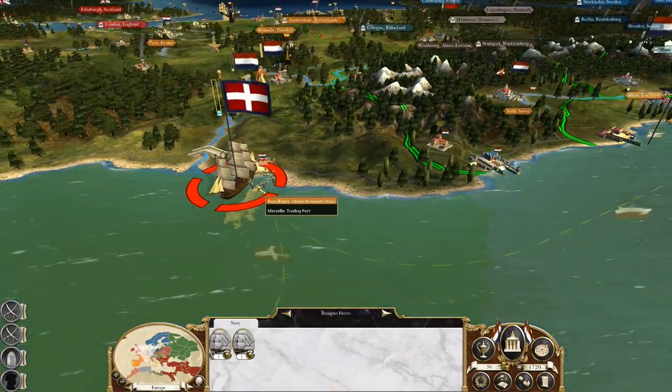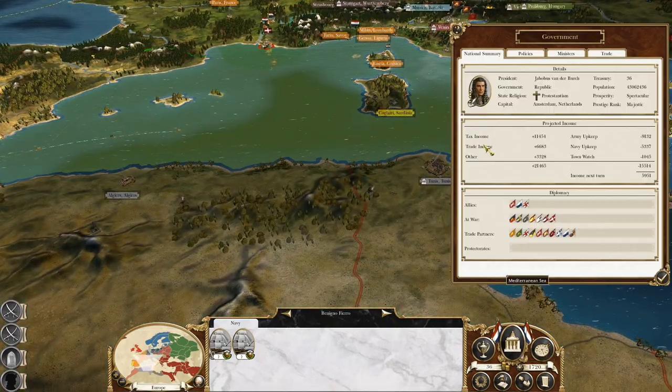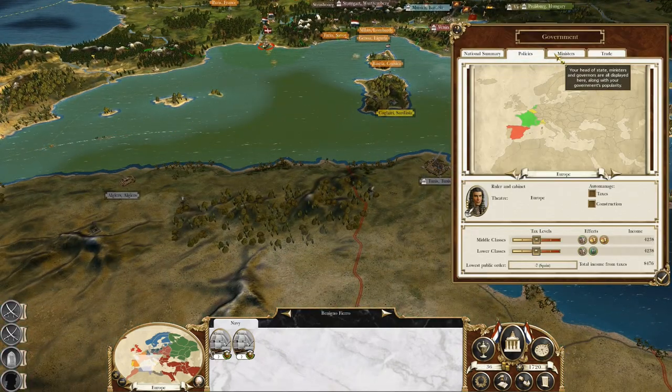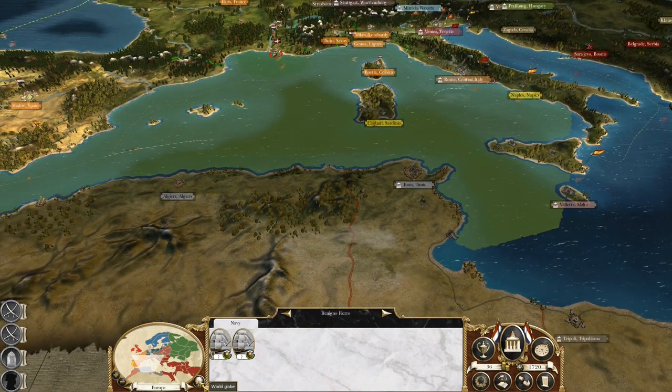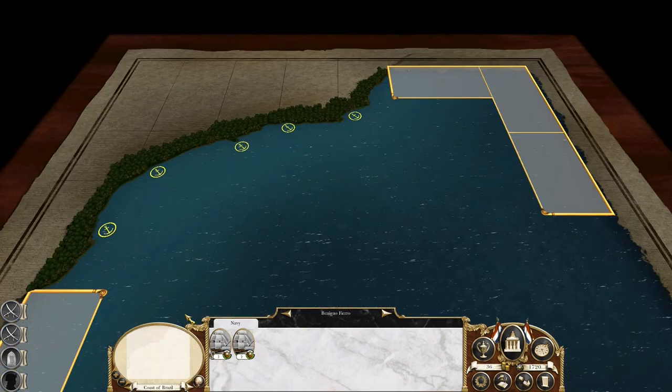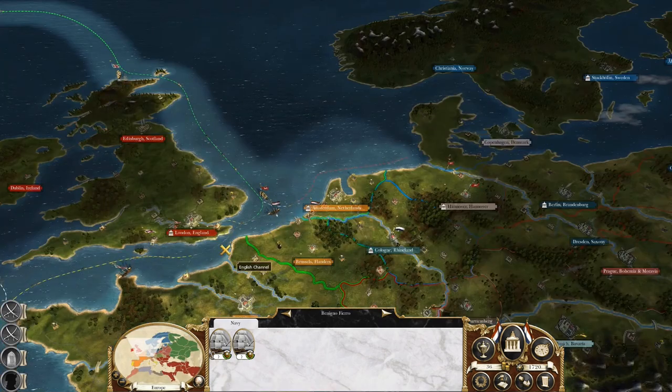I'm going to try to sneak my fleet around the Spanish fleet straight to Gibraltar and bring them down so I can take out Savoy once and for all. It's really disappointing that Savoy is able to just hop on to Tunis and flee to Africa. We're making a decent amount of money — $6,000, that's pretty good. And my fleet hasn't even arrived on the coast yet. Anyway, I hope you guys enjoyed, and I'll see you in the next part.